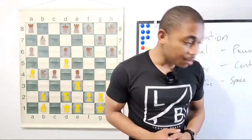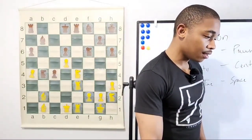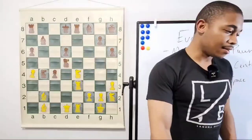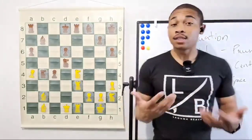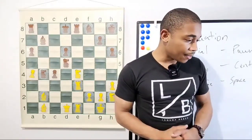Knight takes on e4 — that is the next move. After knight takes on e4, we got knight f2-d5. Now, if we're trying to attack our opponent, we did a rook lift for a reason — it's basically the exact same move from the last Kasparov game. What are we doing here?